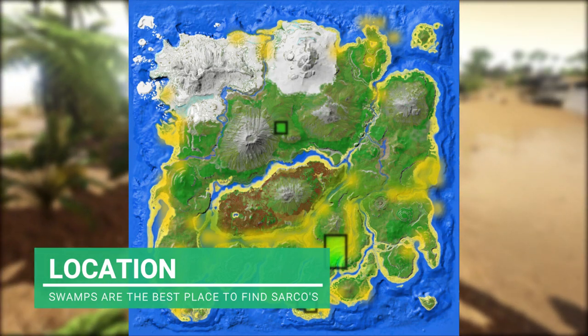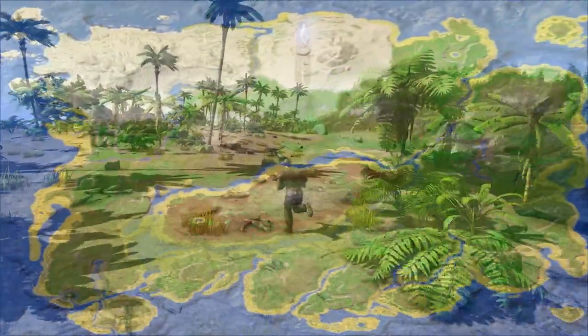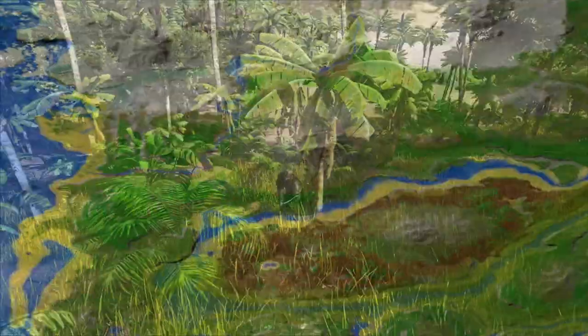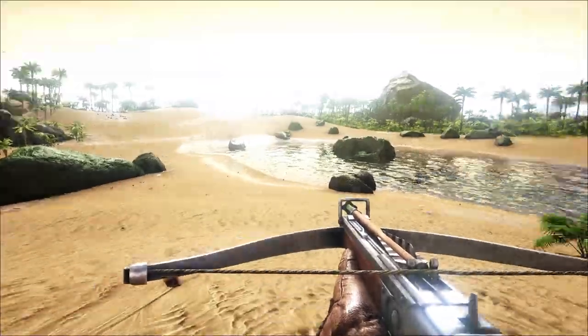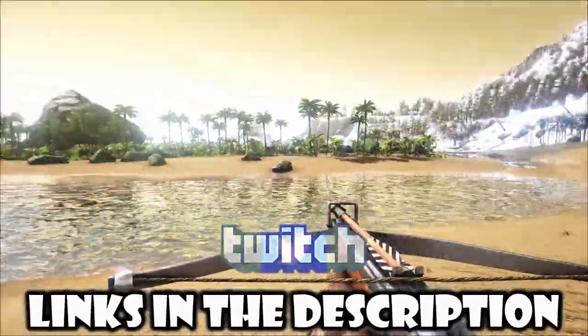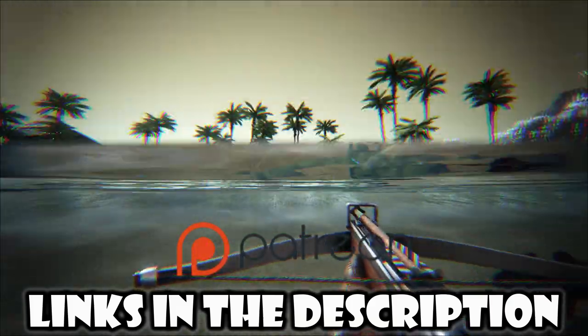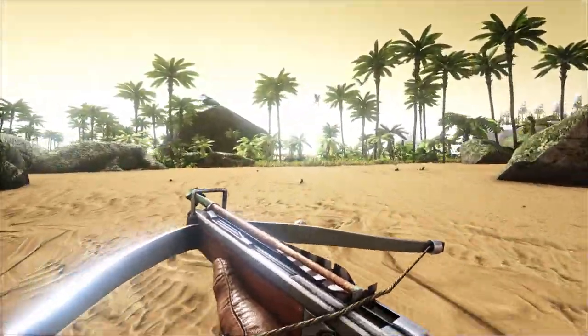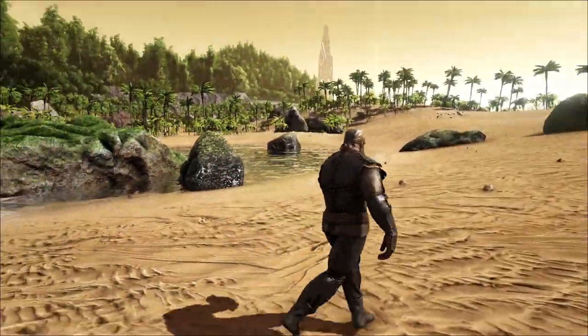But the most convenient place to find these guys is definitely the swamps. Be careful though, the swamps are very dangerous. So if you are going to the swamps to tame one of these, make sure that you are protected. I'm at this little river here - it's very dangerous where I am, because if you go over here there's going to be rexes, raptors, whatever. And piranhas are in the water as well. There's a lot of deadly creatures, but there's always a Sarko here.